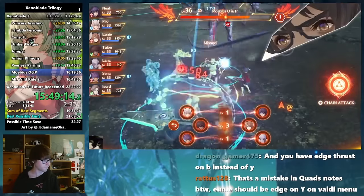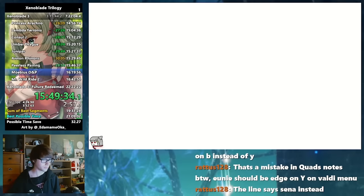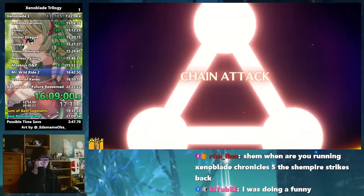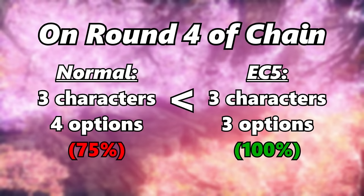Thankfully through lots of clever routing, a lot of this RNG is taken out through getting the Ouroboros level to 3 and chaining from there — all by killing off Mio and going straight into the chain. Doing this is called Early Chapter 5 by the way, because this works because there are fewer characters for the game to choose from, therefore giving you the ones you want more frequently.